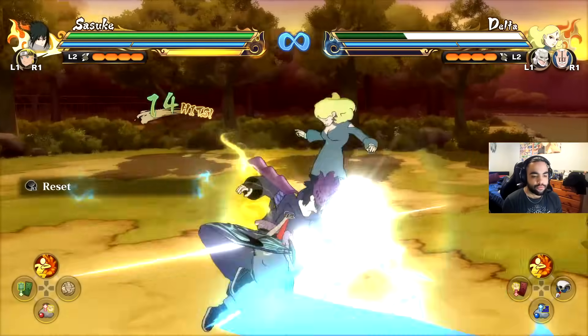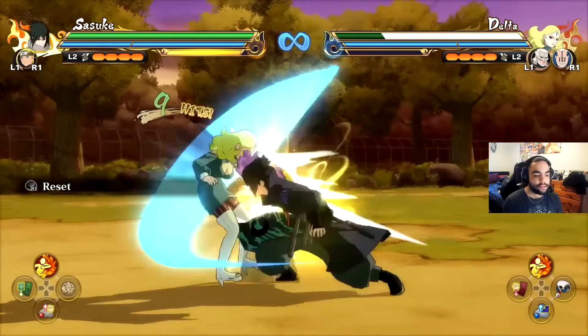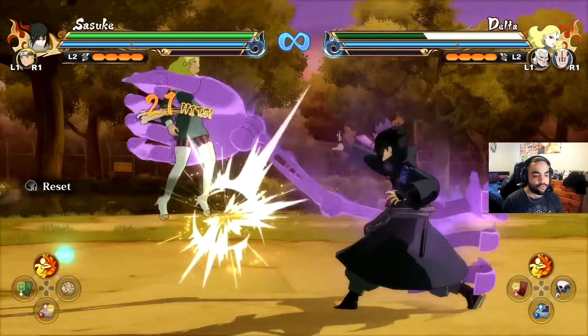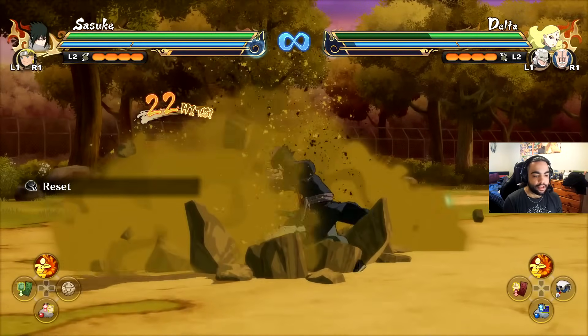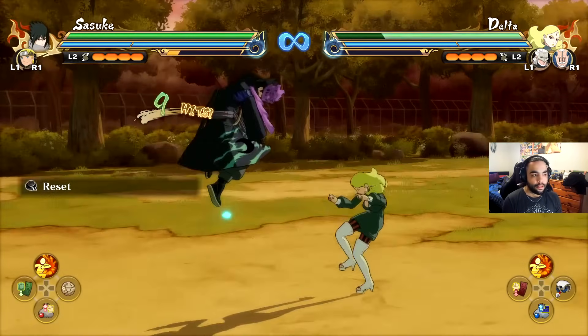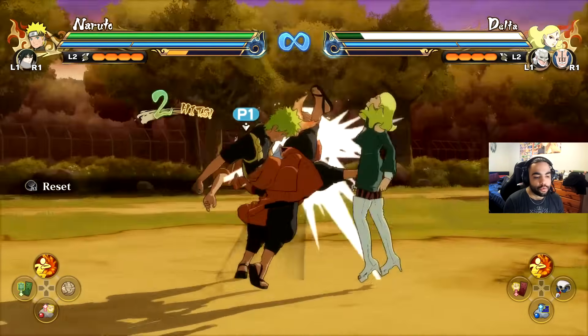There aren't a lot of characters that have this type of stun, but if you really want to, you can do a holostep like this and try to get a nice reset. There is also the up combo for Sasuke — he grabs them and does a little bounce with them, so you can do that into an air combo, then dash back into the ground, or if your timing is good enough, do a nice little ground reset. The timing is very strict.